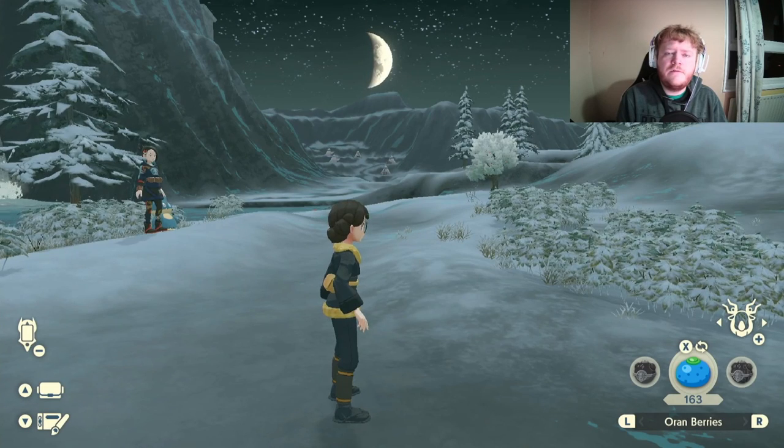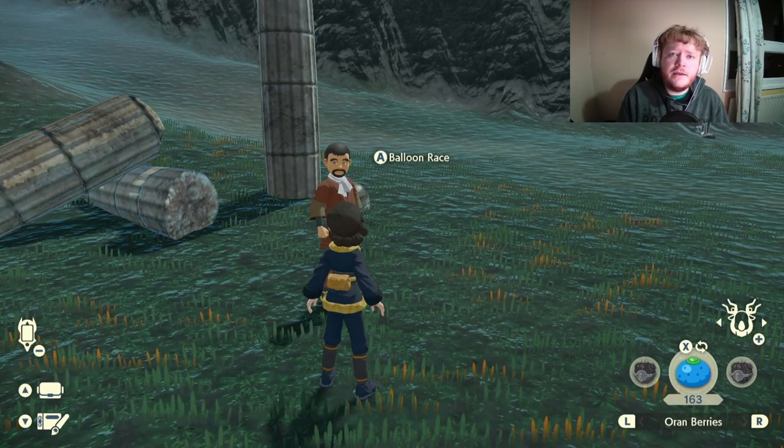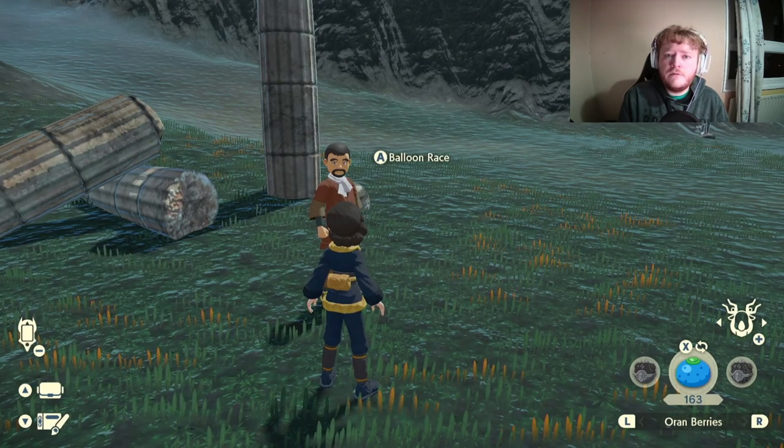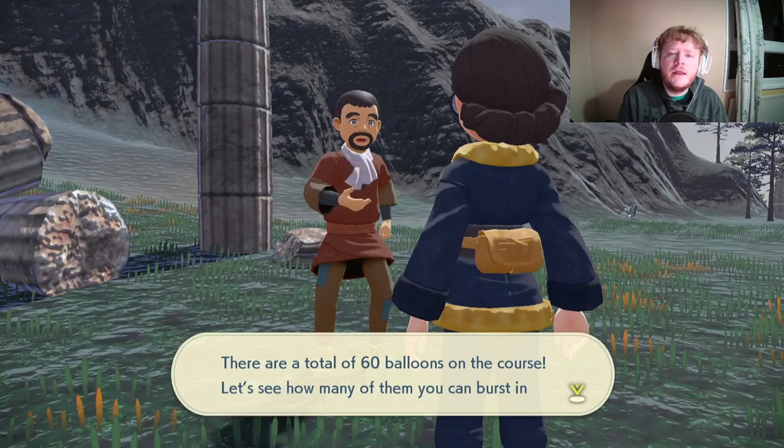Now let's move on to the fourth and final balloon race. The fourth race is at the Summit Camp in the Coronet Highlands. I think this race is by far the hardest — it took me two or three tries to complete it. To unlock this one you will need to have defeated Volo and Giratina, and you will have to have the 1.1.0 update at least, so this is a post-game mission — make sure you've completed the game first. Once you've completed this race you can redo it for cool rewards like wing balls, jet balls, ultra balls, Aguav Berries, and loads of different stuff.